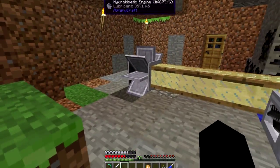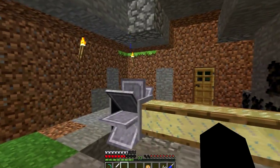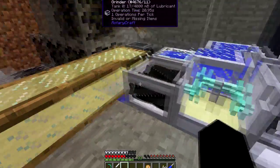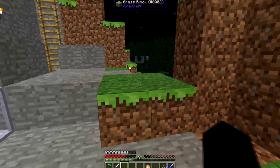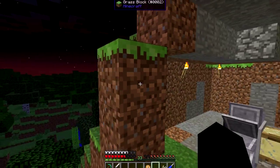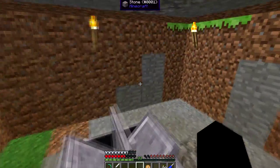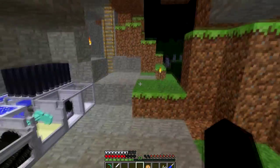Now, as you can see, I've made a few changes off camera — nothing major. I just pushed this wall back a bit, re-lined up this, got a bit of food from the farm, and that was that. What I want to do in today's episode is make this so I don't have to put a block there all the time.